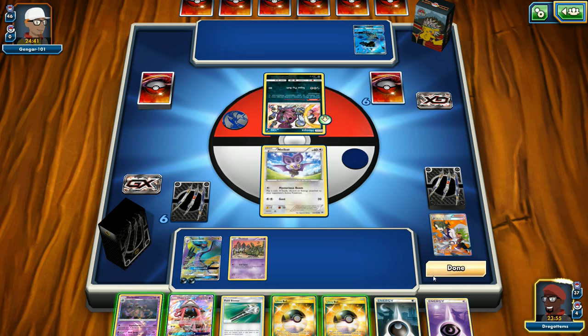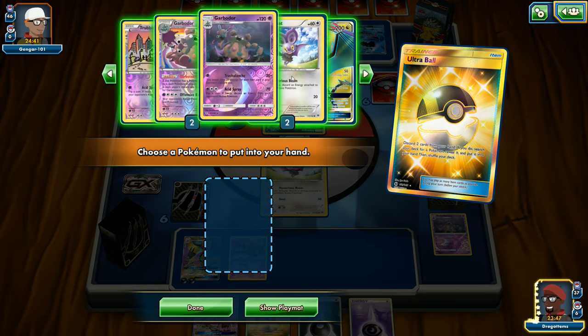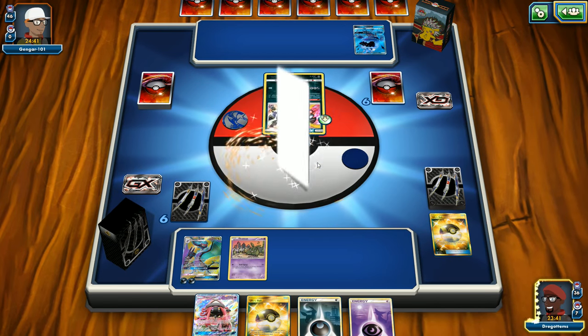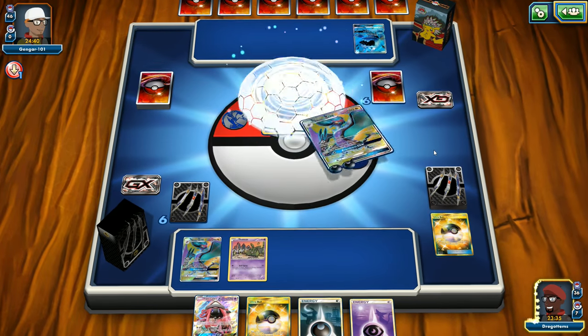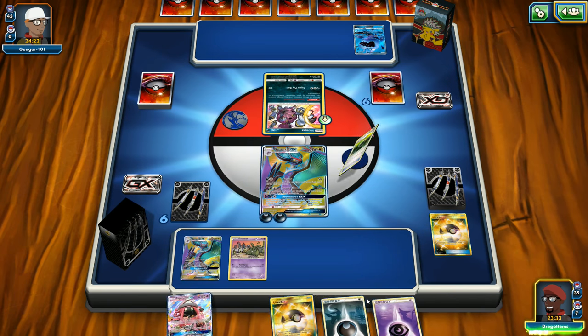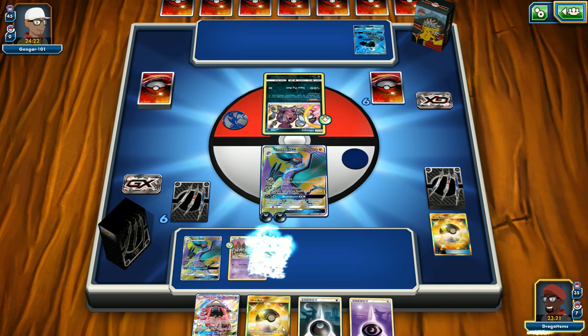We need to conserve our energies as best we can — it was unfortunate to discard one right off the bat. We can actually get the item lock, so let's go ahead and do that. Let's use Field Blower and the Garbodor discard, and get the other Noivern GX out. Now we see how that free retreat comes in pretty good. We aren't going to be able to do damage right away, but we will at least stop them from using items.